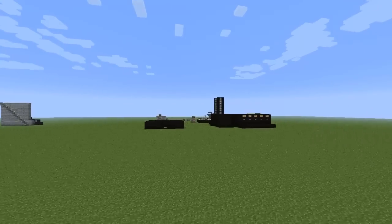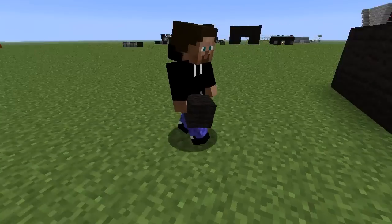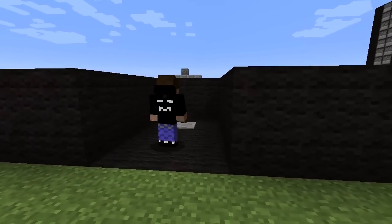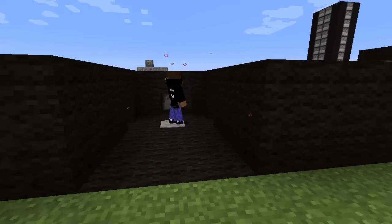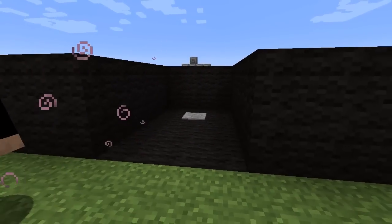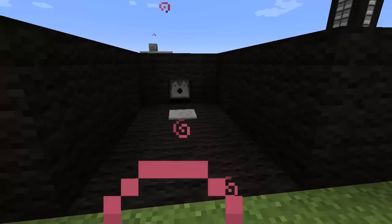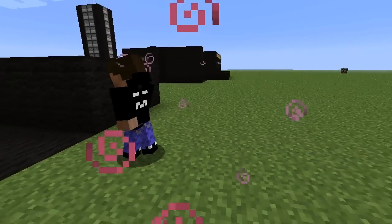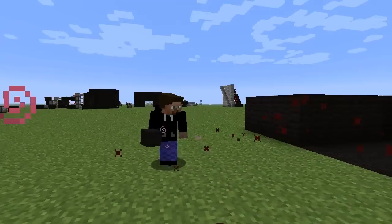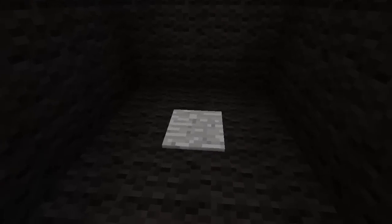Let's go over here and show them what we have set up - some different examples. This is kind of like a buff room. Step on this - look at that, three buffs: speed, strength, and regeneration. All the splash potions you can craft in game can be thrown out of dispensers, pretty much like another player throwing them at you.